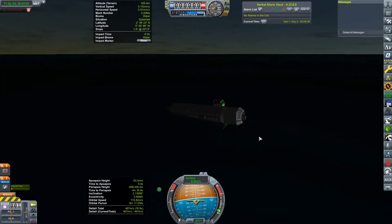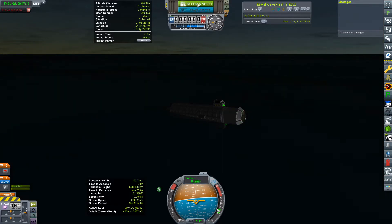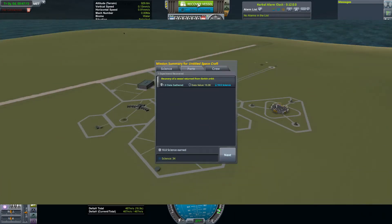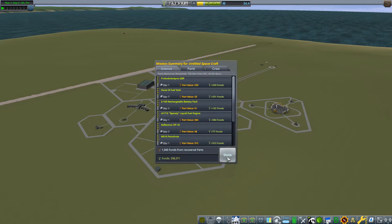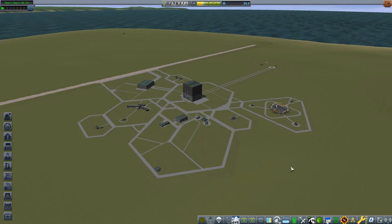We'll recover this and see if it actually gives us anything else — see what we get back in terms of funds from recovering the parts. Here we are on the surface, back at the KSC, having a look at our mission summary. That got us a full 10 science, which is not to be sniffed at. And 1,343 funds recovered. We are just shy of 300k, which is a good healthy amount considering what we've got to do next.